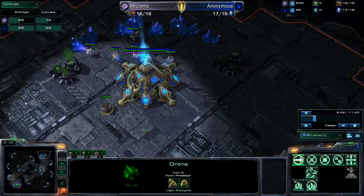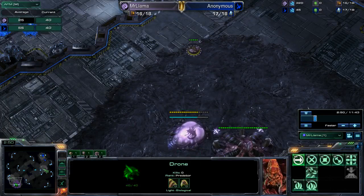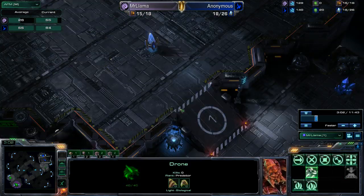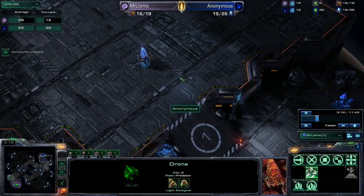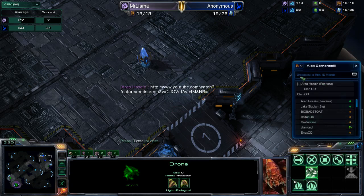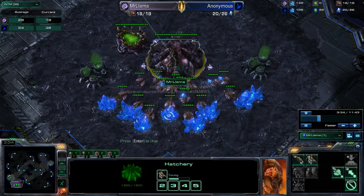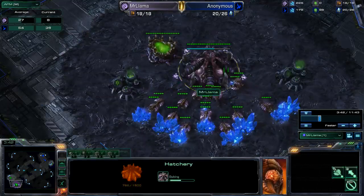I get in and I see he gate expands. When there's a gateway up like this, you have to be a little worried about what's going to be coming. I take my natural hatch at 16 right there because there's a gateway and not a forge — he cannot go for the cannon rush. You can actually see the warping of the gateway with chrono boost, which is pretty cool. I go ahead and take my expand and then wait a bit, get my queen out, and get an overlord in production.